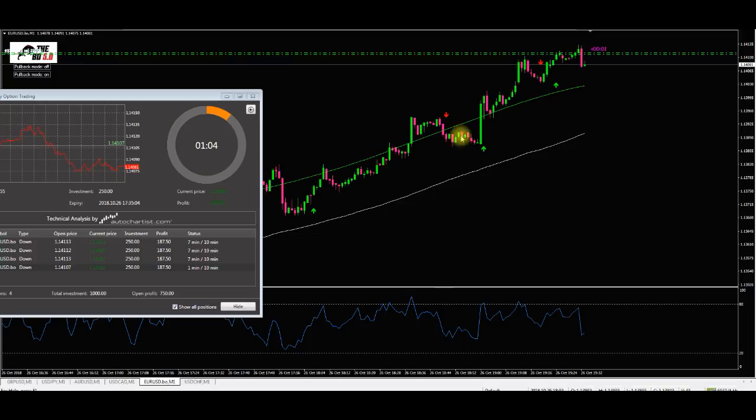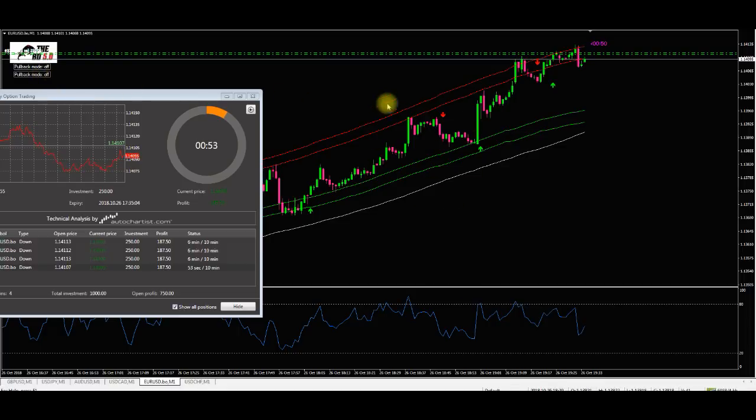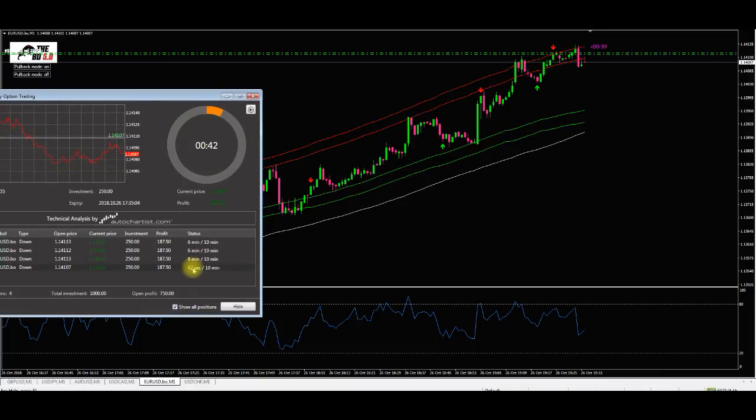Each strategy works, and it depends what kind of trader you are and what strategy you want to trade. One of the members found that if we use the original Binary Destroyer with our new pullback mode arrows on it, they were getting consistent results. And it looks like the first trade I've taken is actually going to be a winner. I actually stacked these trades — I'll explain why in a moment.